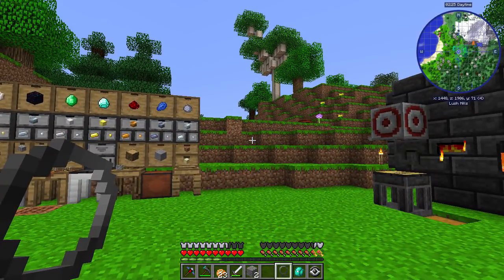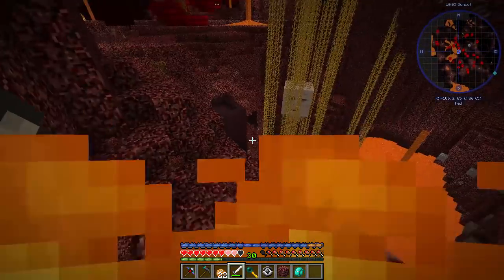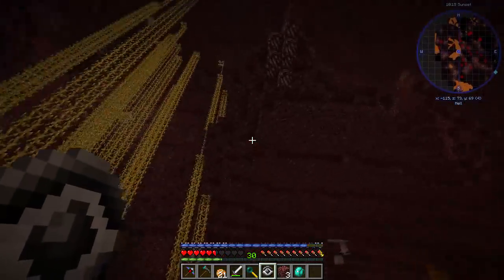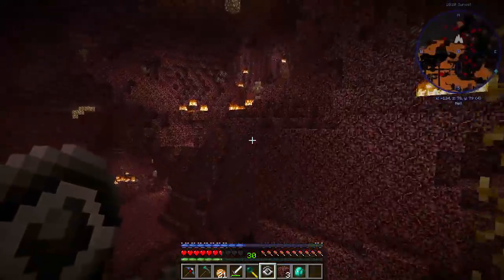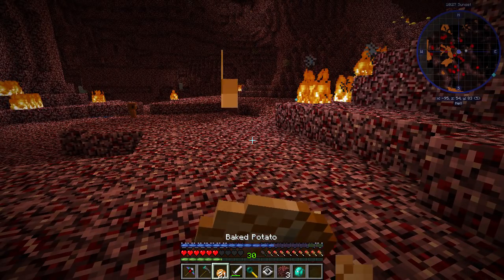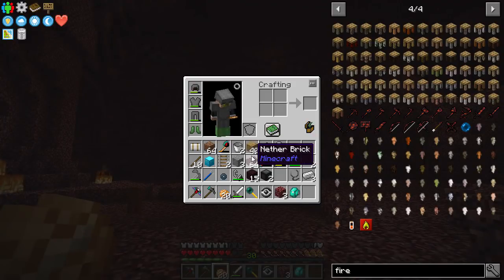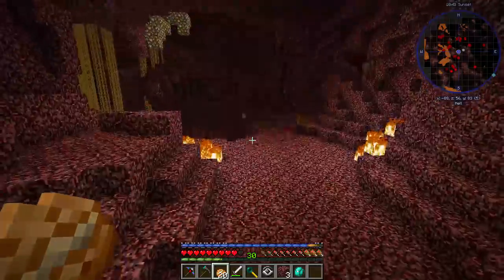First I'm going to get some more XP. I've built - well, hammered out - a room in the overworld. We're going to spawn our ghast in here, hit him down, then put him in the mob imprisonment tool. Health 10. I'm going to keep damaging it. Health 9... health 3. We got it - ghast is captured. Having the ring of the flying squid is really helpful right now for getting around the nether.